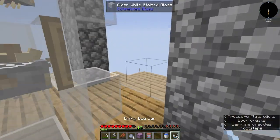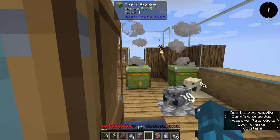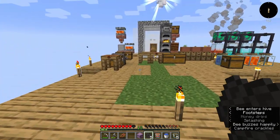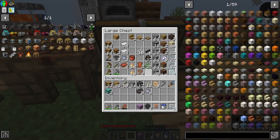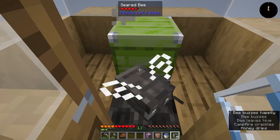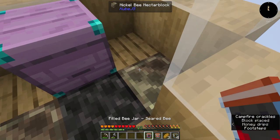I tell you what, beekeeping is dangerous work. I've worked up an appetite so let's try the seared honeycomb — oh look at that, we got two more hearts! Would you look at that, nice. How about we set our seared bee up with some roommates — just like that. They do a little spin together; we'll leave them to do their thing.